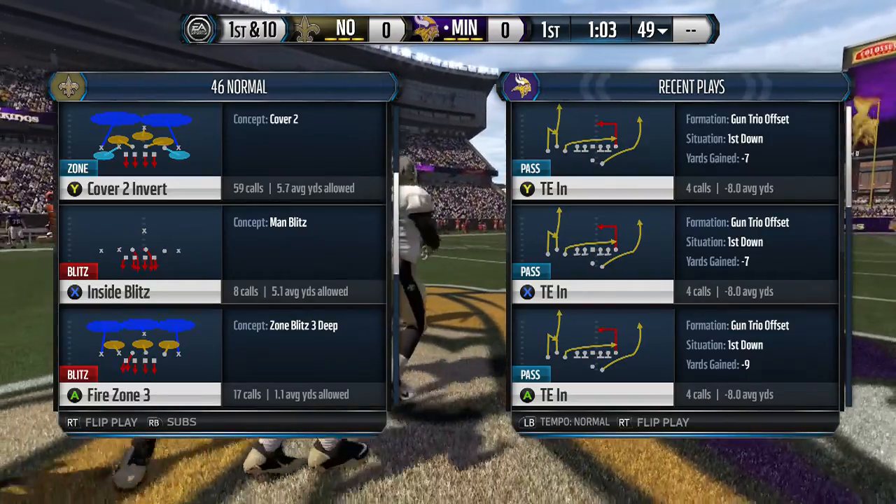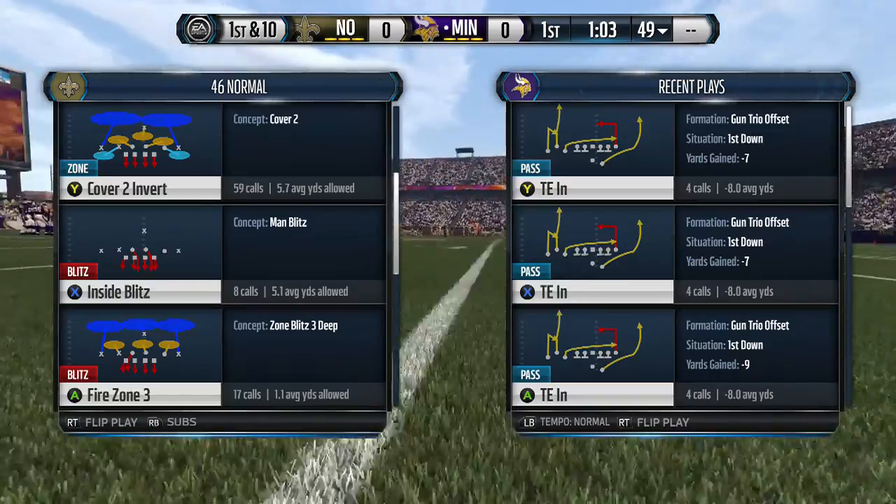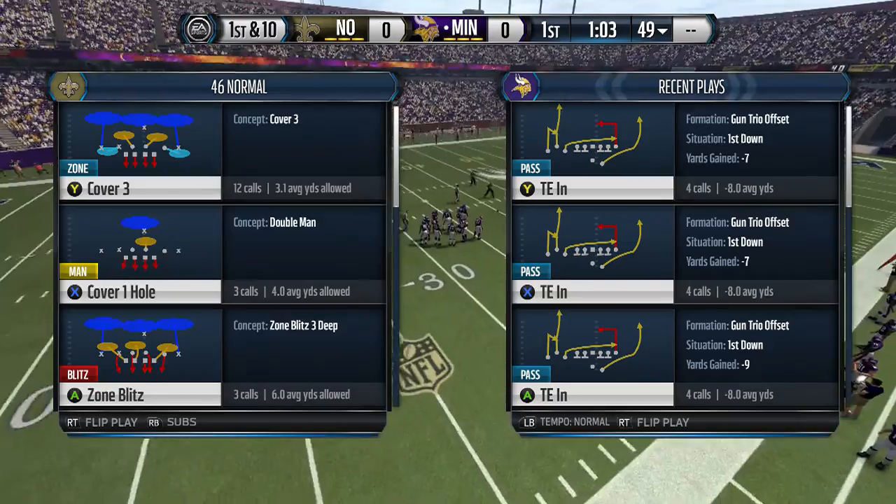This video I'm going to show you the 4-6 Normal A-gap blitz, and this is one of my favorite blitzes in the game right now. You can do it out of any play out of the 4-6 Normal formation.